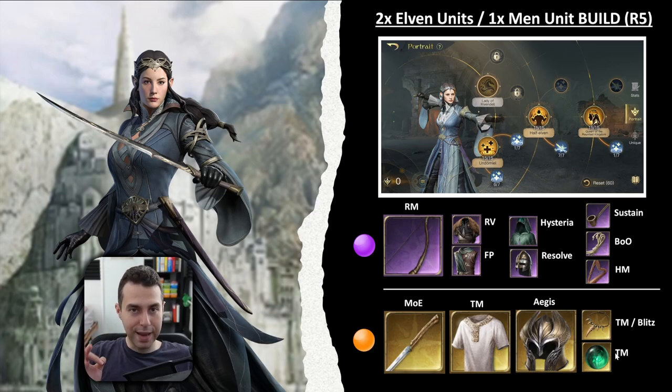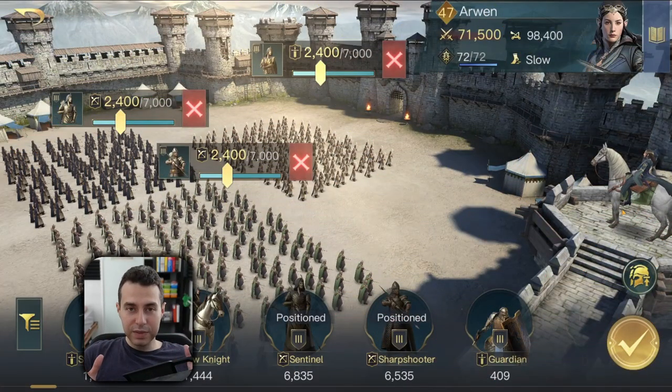So what army composition makes sense with this build and these items? Your most universal army will look like this — you can always have access to Sentinels, Sharpshooters, and Heralds. You just use an equal amount of all of these units: 33% of each.